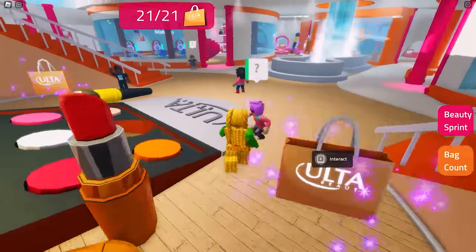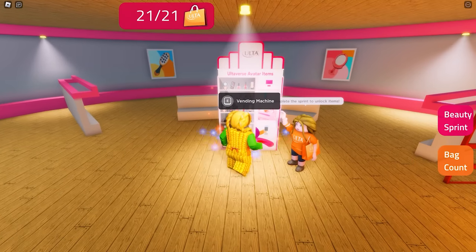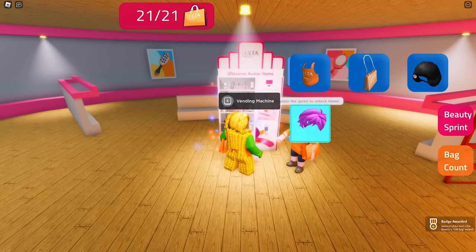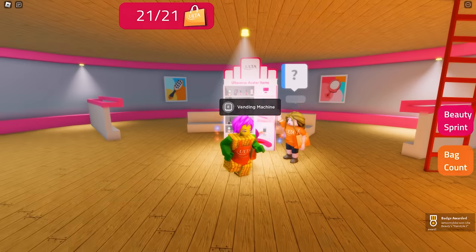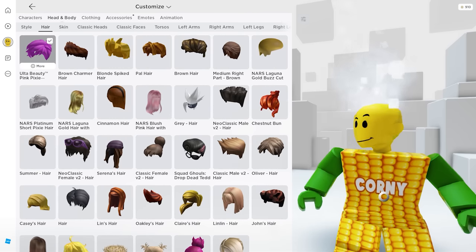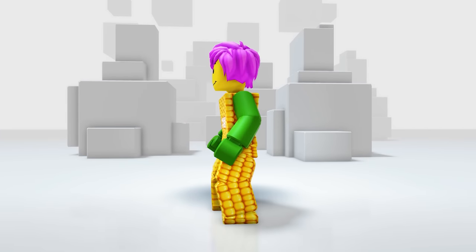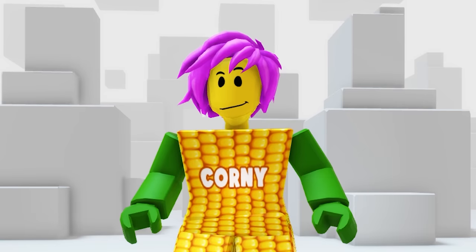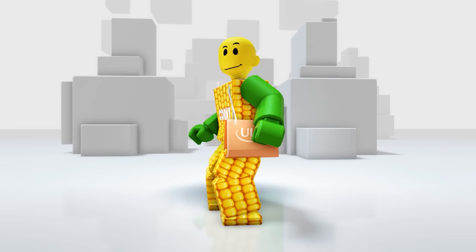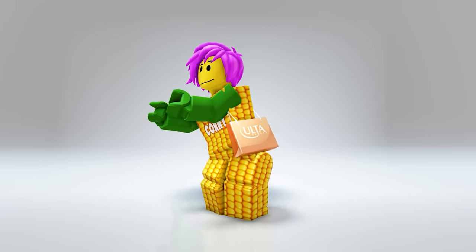Let's go over to the basement to claim our reward — here it is, let's get them! Well done, it should be in our inventory. First let's check the hair — oh wow, very nice! This is for girls but it still looks good on my avatar. Next is the gift bag — this looks so cute, it will make your avatar look like a premium account.